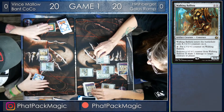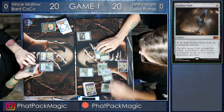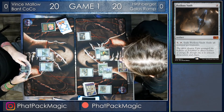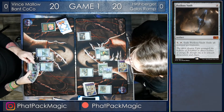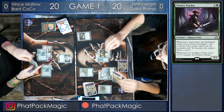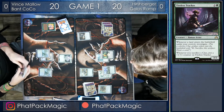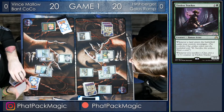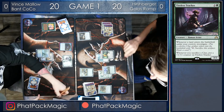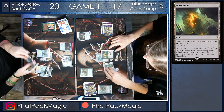Vince only has a Shock Land to put in untapped, but Hershberger is hitting his land drops, getting to four mana and playing out a Perilous Vault — the colorless board wipe, if you will. Vince is kind of on defense here. That Perilous Vault he needs to get through, but a good way to get through a board wipe is to be able to draw cards. While Hershberger is stuck on lands, his Perilous Vault isn't going to activate with only four mana. Vince has got the land drop, making a Clue Token and instantly getting value off that Tireless Tracker as he crashes in for three, bringing Hershberger down to 17.